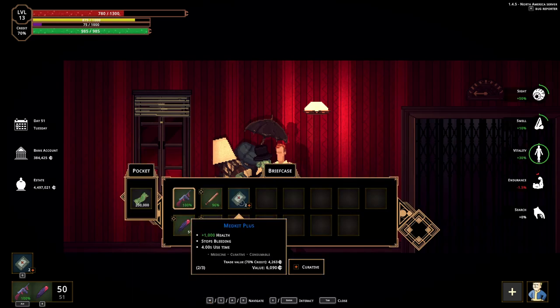You can heal with food, but medic kits are so much stronger. You can carry a medic kit in every raid and that will basically be all the healing you need. If you get into a fight, you'll probably kill or die anyway, so it doesn't matter.